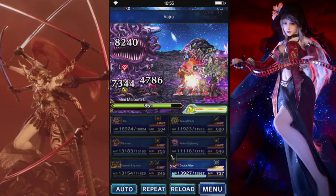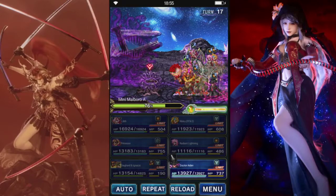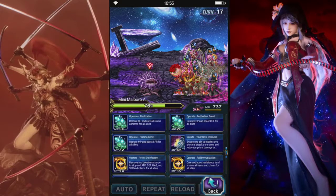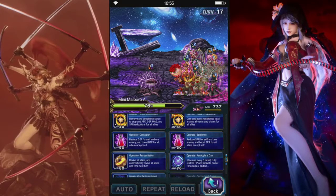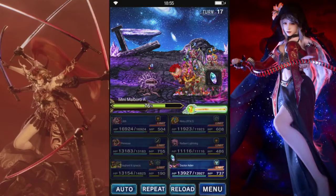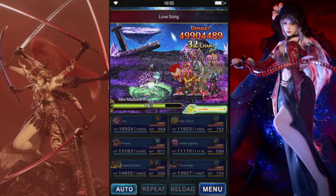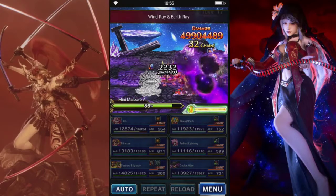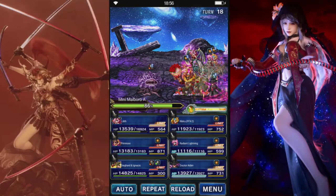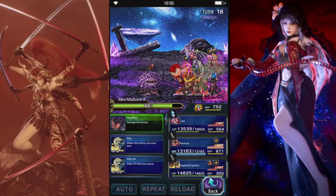Let's see what happens here. Nice — I was hoping to kill both of those, so now we just got one mini. Let's get a heal in there. One more — we'll give it to the magic cover, see what happens. So she's got a super rune. That's quite a bit of damage.